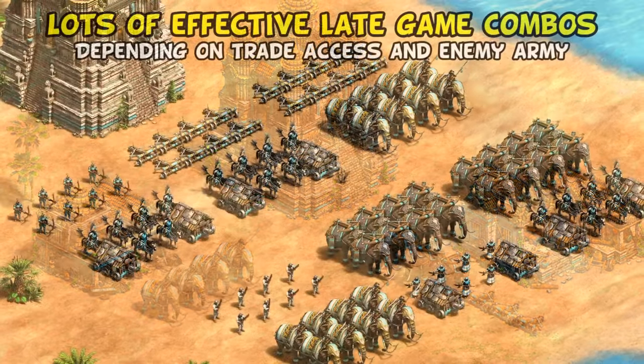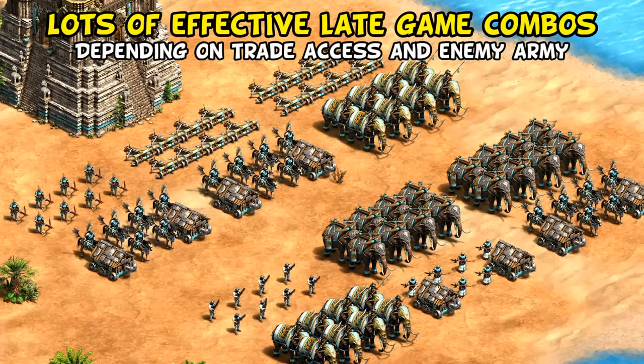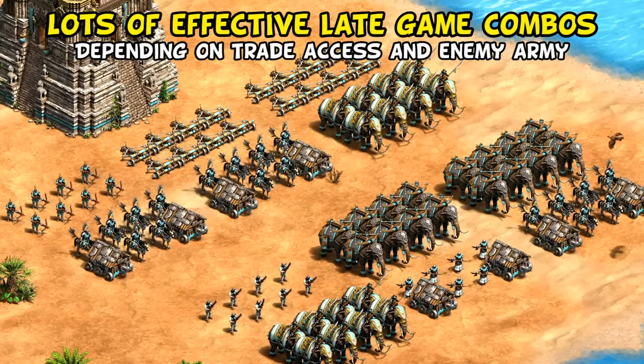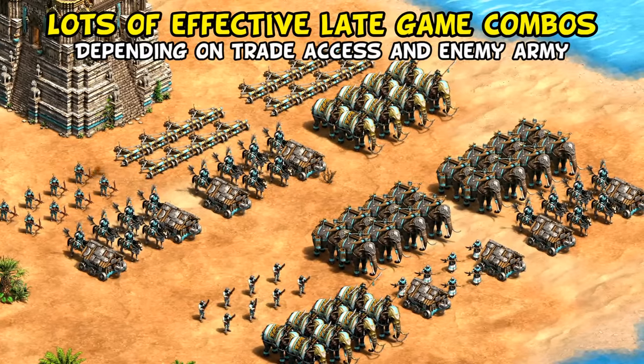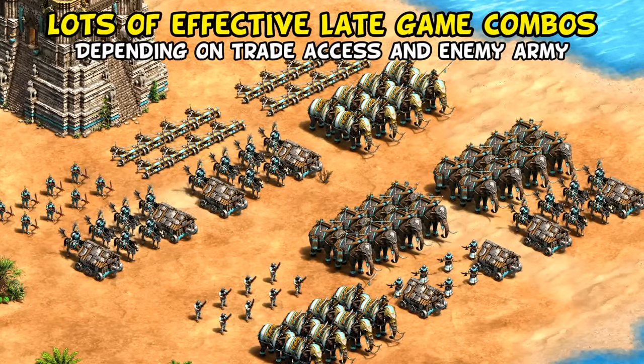In terms of late-game compositions, hussars paired with arbalesters or scorpions is always a classic as they protect each other's weaknesses, though Khmer have several good combinations depending on what you're up against. In Black Forest or Amazon Tunnel especially is when their population-efficient units like Battle or Ballista Elephants can shine, and a critical mass of them mixed with hussars can be almost impossible to stop.